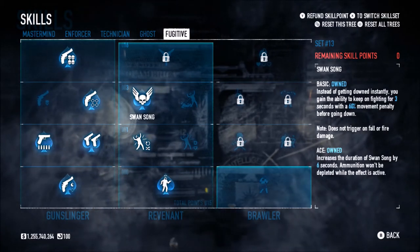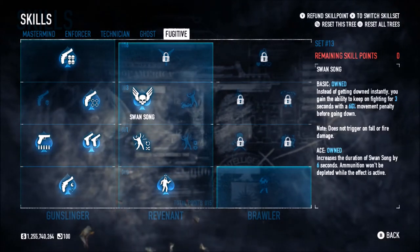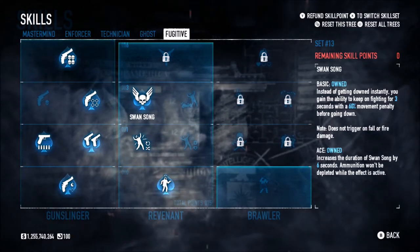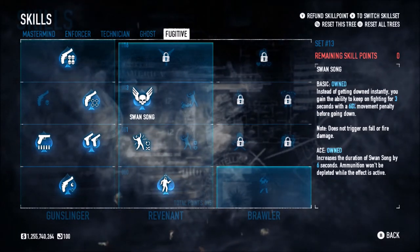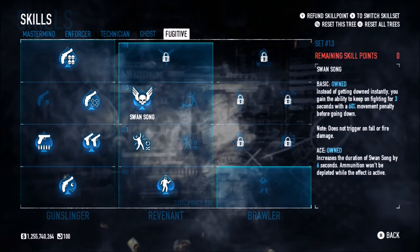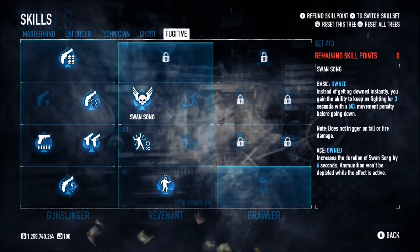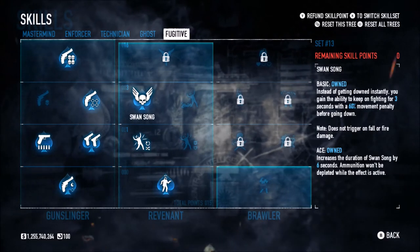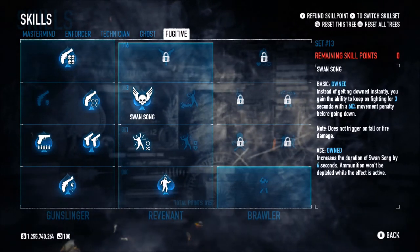Swan Song Aced — being able to have infinite ammo for nine seconds almost as a reward for being downed — I just love it, and it's really good especially for dealing with certain specials. It's along the line of tactical deaths: dying on purpose to gain a tactical advantage for the team. In loud jobs, some players will do a tactical custody — a certain player goes into custody because they're grey-screened and they don't want to use remaining doctor bag charges. They purposely go into custody when an assault's over and they've got a hostage, and as soon as they die they can do the trade, come back in with downs restored. With Swan Song you can run out, kill enemies causing grief, then die and be revived.